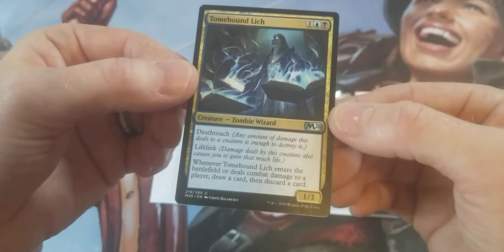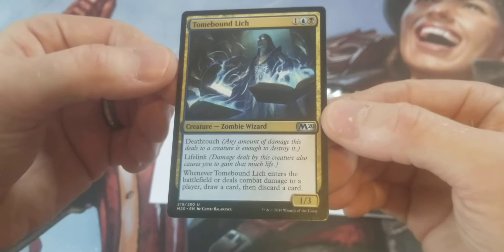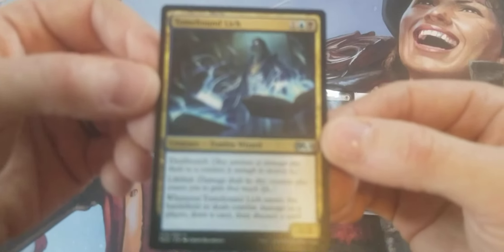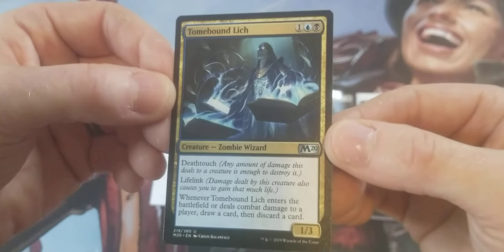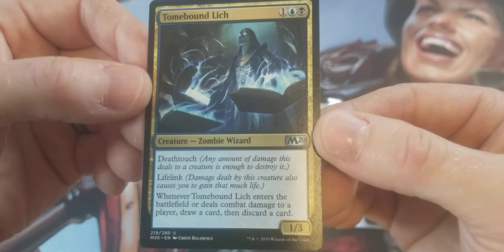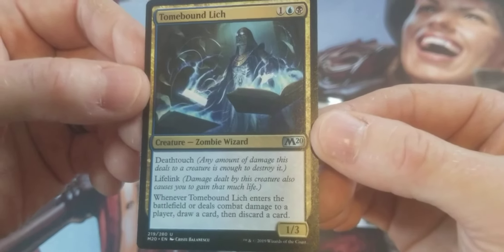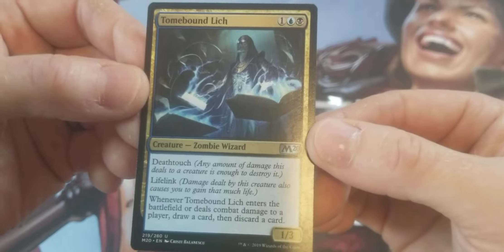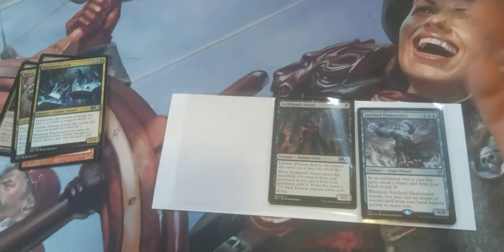And then this is just like a good — I don't know if you call it a utility card — just an uncommon with a lot of keywords. Three mana, 1/3. Deathtouch. Lifelink. And whenever it enters the battlefield or deals combat damage to a player, draw a card then discard a card. I love that effect. I think it's a looting — just like Faithless Looting I guess. Or is that rummaging? I have a hard time keeping all these keywords apart.